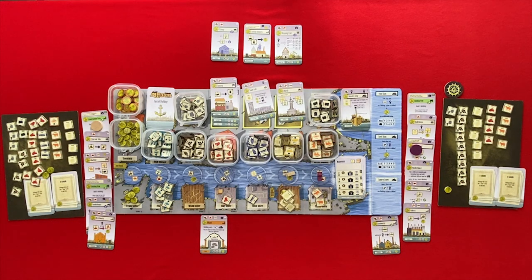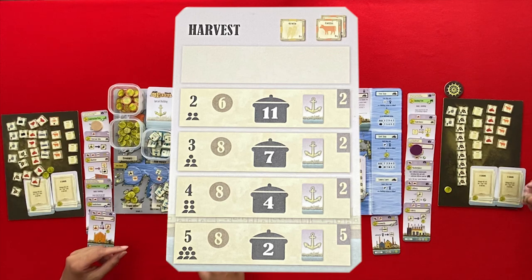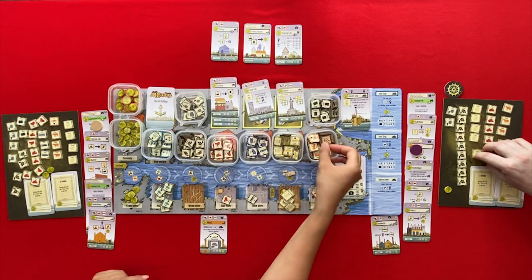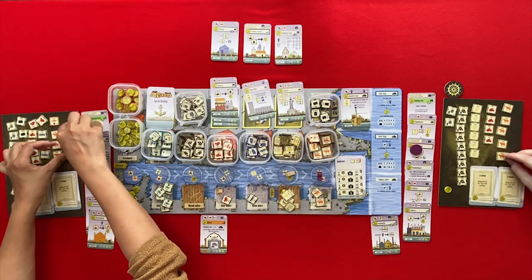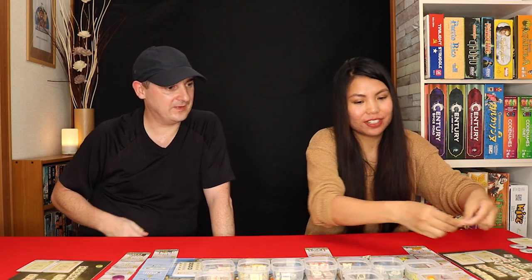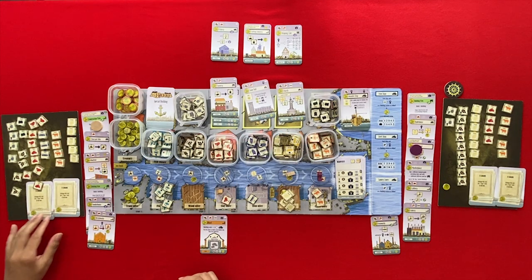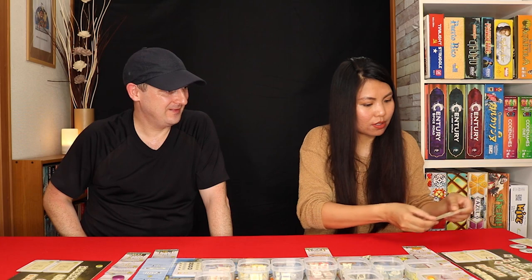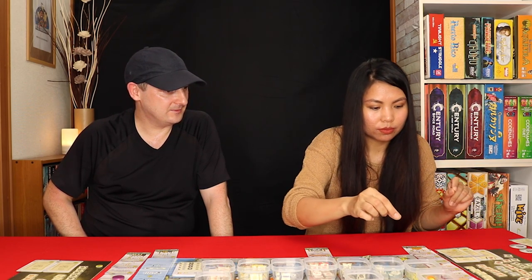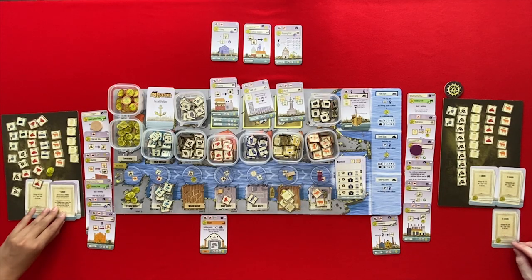That's the end of the round — there's a harvest, cattle and grain each. Feeding 11. I only have three, four, five. I owe six — two more loans. So I get two change, and that'll cost me two loans. This becomes our first iron ship — it'll cost four iron and three energy to build one of these.